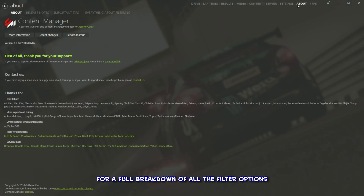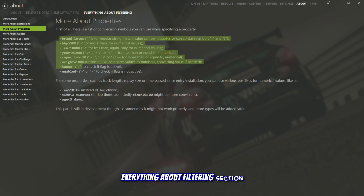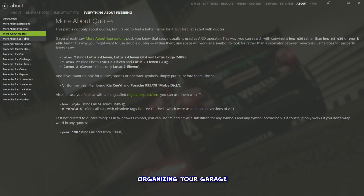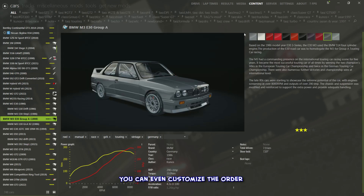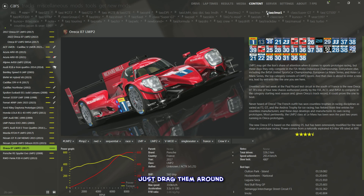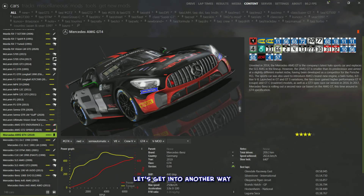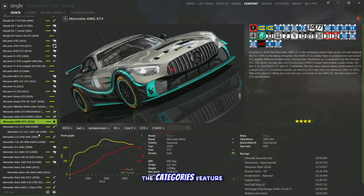For a full breakdown of all filter options, head over to the About menu and check out the 'Everything About Filtering' section. Once you see what's possible, organizing your garage becomes a whole new level of satisfying. You can even customize the order of those clickable filters up top by dragging them around so your favorites are always within easy reach.